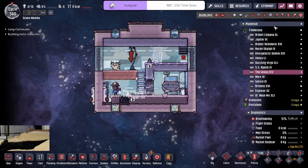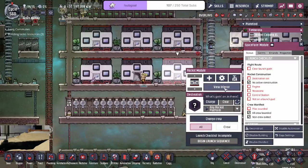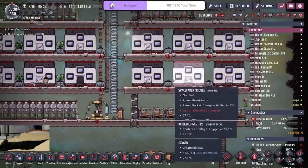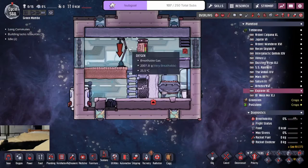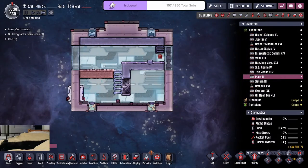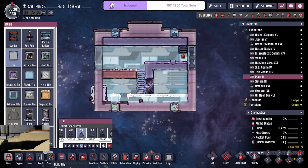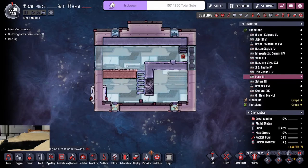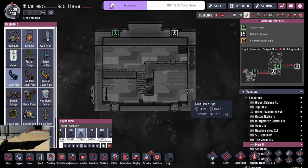That one's planted, okay. So we just got to do that last one. This room is waiting and we'll have to set up this room. Wait — oh, I didn't do liquid pipes. Okay, that's actually important. One, two, three.